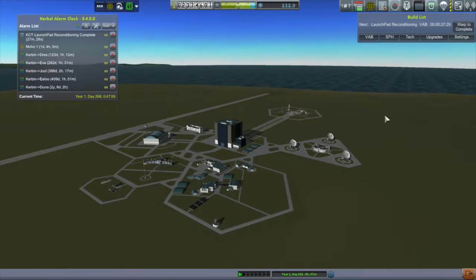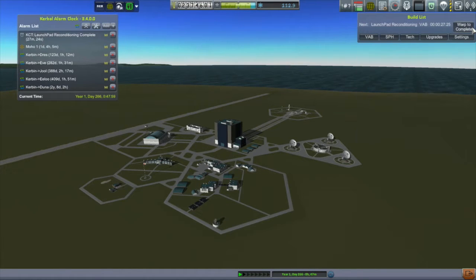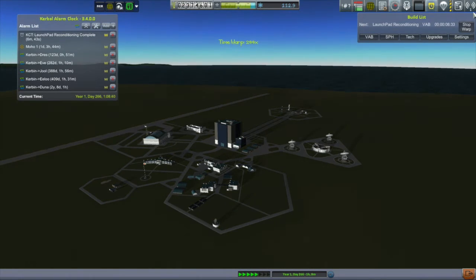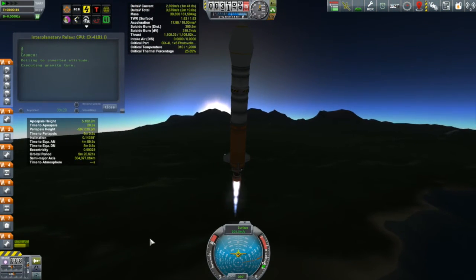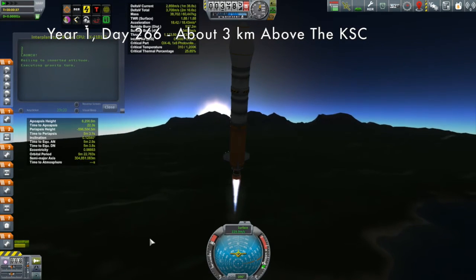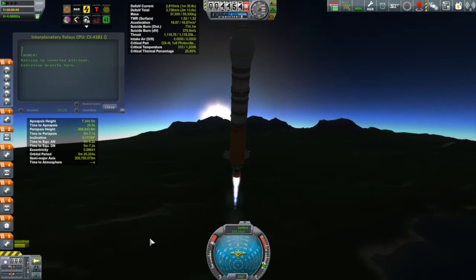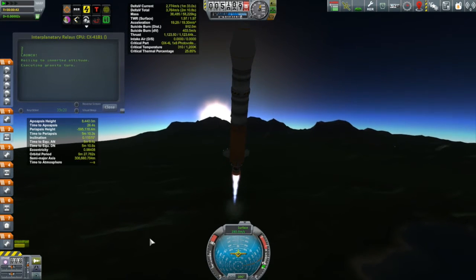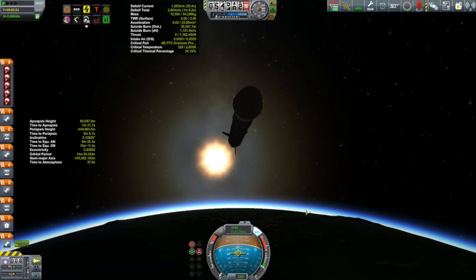After that it was time warping until the launch pad was reconditioned — that seems to be what's holding up my launches the most. Then it was time to launch these interplanetary relays. Here we are on this nice sunset launch, showing off the hills and mountains behind Kerbal Space Center. I've got a single stage lifter with 2.5 meter parts and a Mainsail on the bottom. But this launch is about the payload, not the lifter.